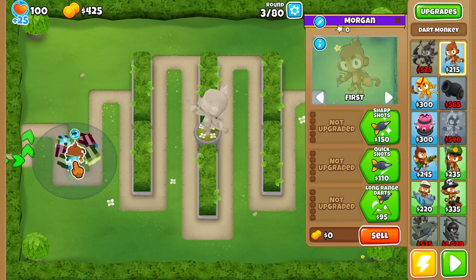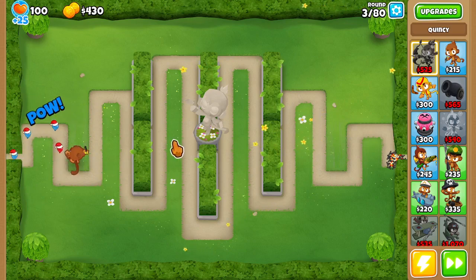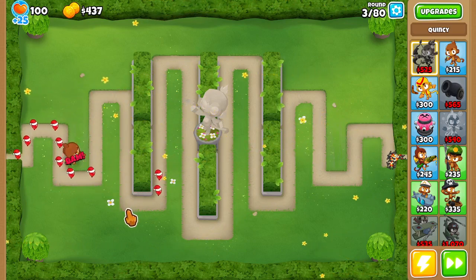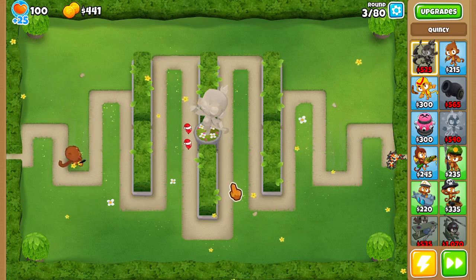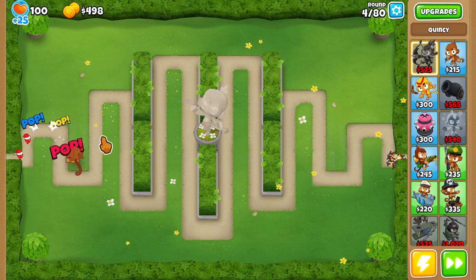So we go for a dart monkey right here. And then we just kind of start, and then we're going to go for Quincy next. I'm sure you guys have seen my half cash fail on Off the Coast — we're going with the same strategy, but hopefully it'll go a bit better. Once we get Quincy, it'll go better. I promise.